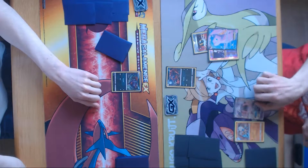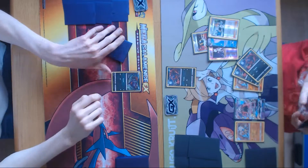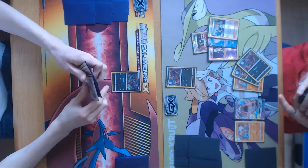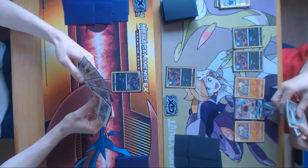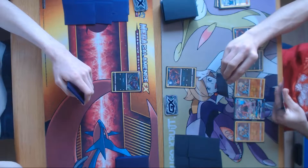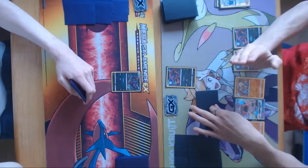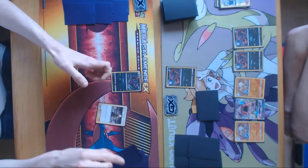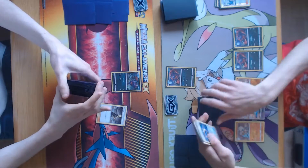As you guys can see, I am going first, starting with a Brigette on my first turn, giving me all the Zoruas and Rockruffs I need for the remainder of the match, which is awesome. And if we look over to Ruben's side, he doesn't have much. He has a Cynthia which he can use, but that's looking like a horrible hand — double Puzzle in hand, nothing much. So I myself am holding a Double Colorless Energy and a Choice Band as well, so even if some stuff comes down I pretty much have an answer.